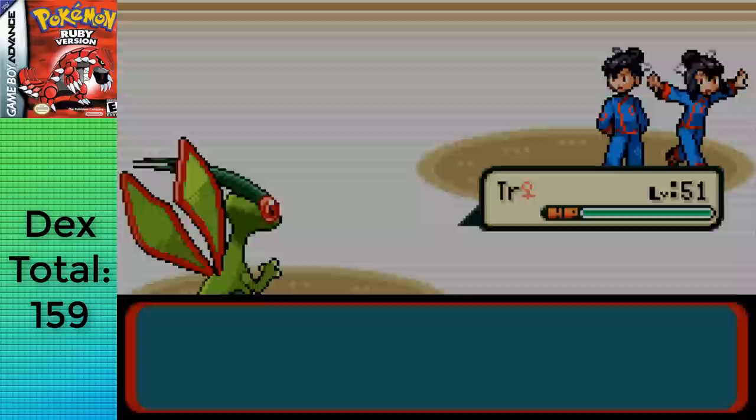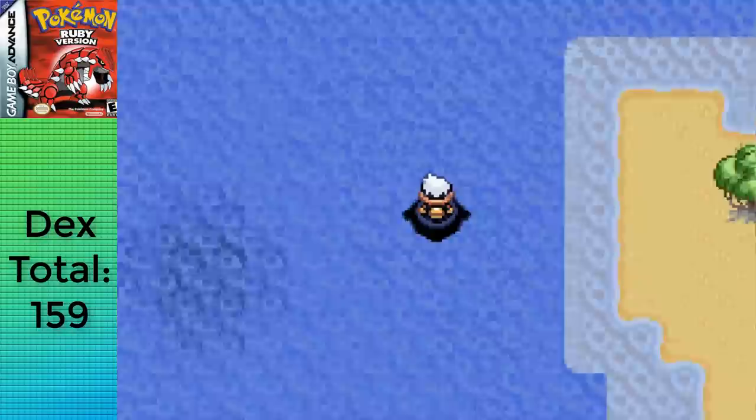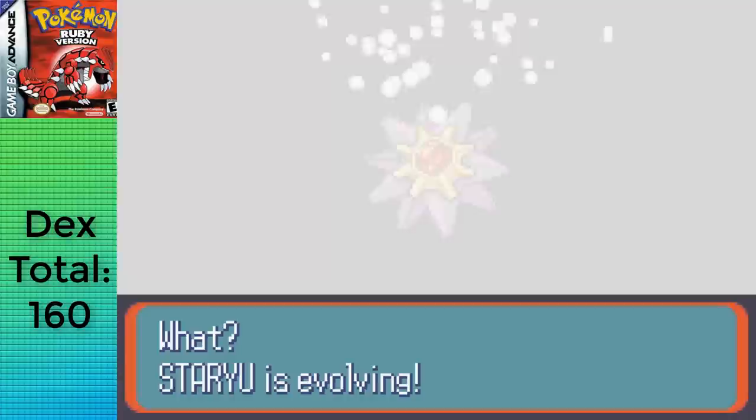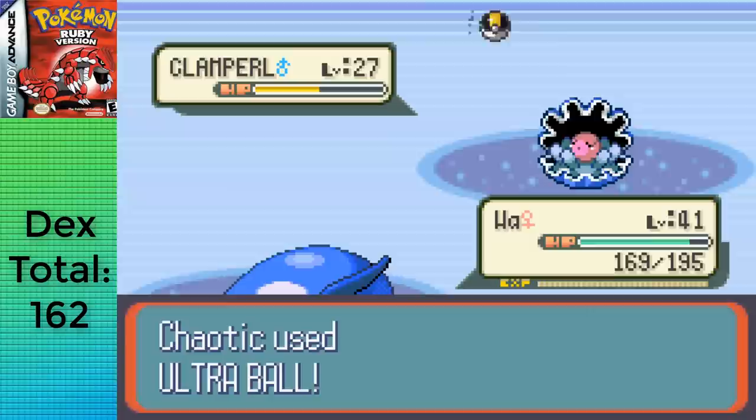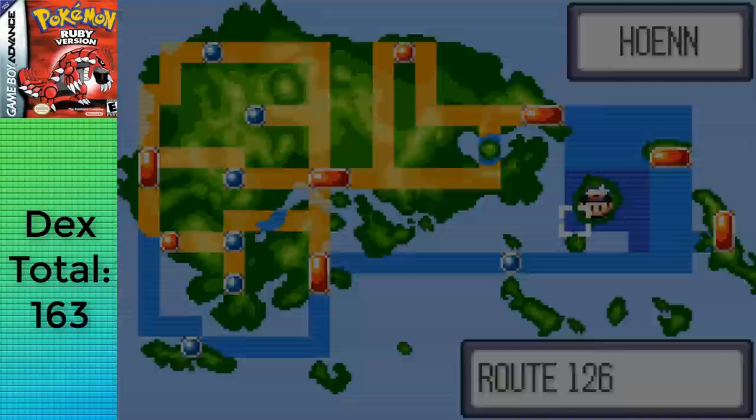First things first: I taught Wailord Dive and headed to Route 124, needing a blue and green shard. Luckily, I can find one of each there to trade for a Water Stone and Leaf Stone respectively, allowing me to evolve Staryu into Starmie and Nuzleaf into Shiftry. I then made my way to Sootopolis and grabbed a Clamperl and a Chinchou underwater before arriving. I'll use this city as my teleport point after getting the two available Regis. I also left a slot empty to grab a Relicanth before proceeding.